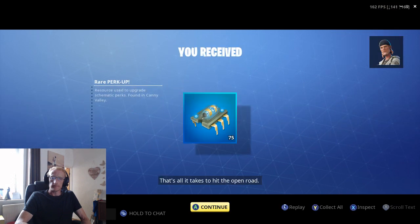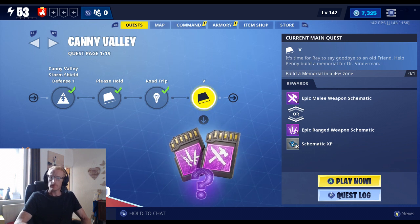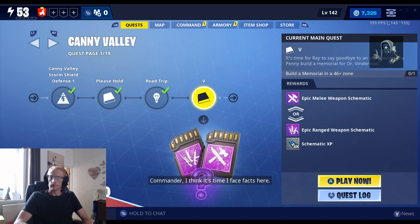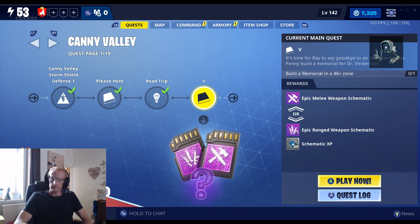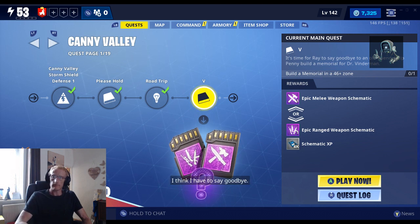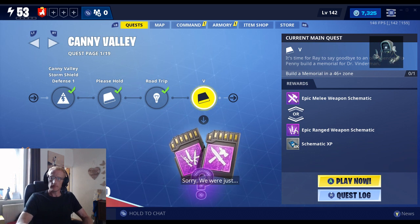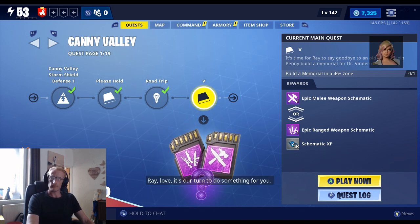That's all it takes to hit the open road. Pulse systems go for a journey of self-discovery! Crank up the Steel Wolf and let's hit the open road! Being on a journey of self-discovery sounded real great on paper, but so far I've discovered that I'm really sad right now. Commander, I think it's time I face facts here. I know we saw Dr. Vinderman's message, and I know it means he's gone, but he's my best friend. I don't want him to be gone. I think I have to say goodbye. Ray! Ray! Hey, Penny! Sorry, we were just... it doesn't matter. What can we do for you? Ray, love, it's our turn to do something for you.